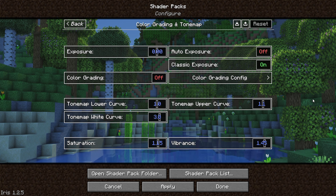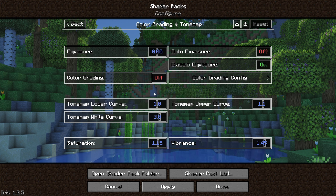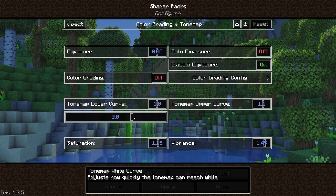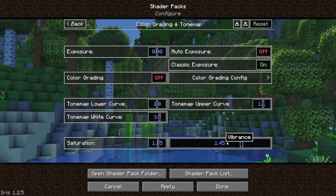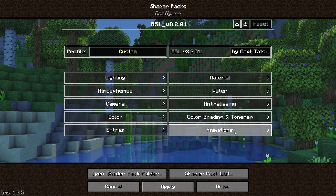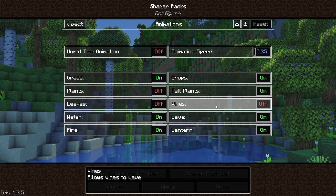Going down to colour grading and tone map — as is the case with most shader packs, I feel like this is where you can make the biggest differences. First, turn classic exposure on, which will make sure that indoors and caves are a little bit brighter. Leave the tone map lower curve on default at 1, slightly increase the tone map upper curve to 1.1 and the tone map wide curve to 3. Saturation I like to bump up to 1.15 and vibrance up to 1.45 — if the colours feel a little too extreme you can always bump these down. Then in animations, I like to turn the animation speed down to 0.25 and disable plants, leaves and vines while leaving everything else on.